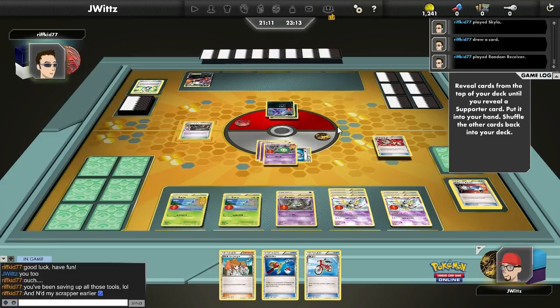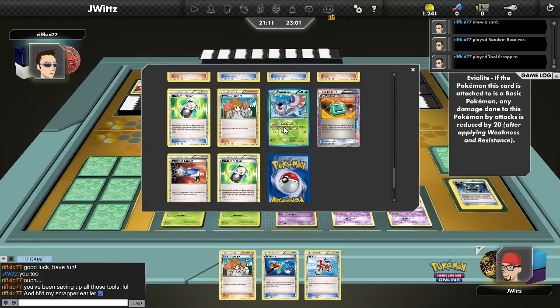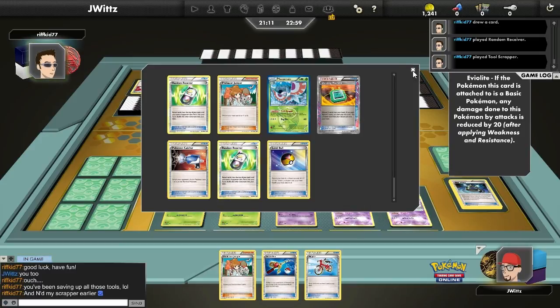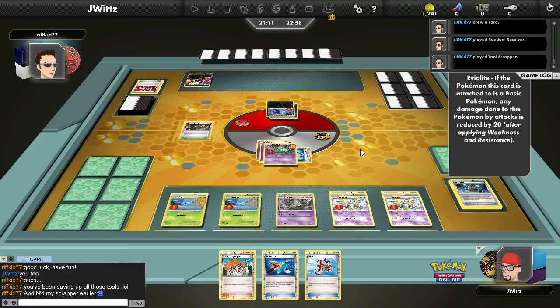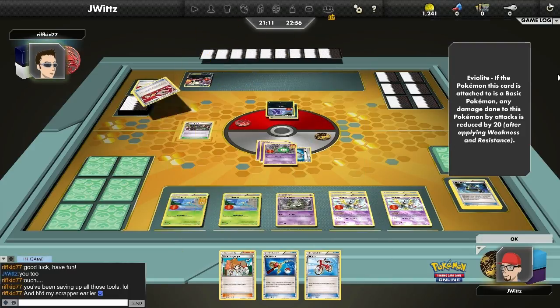I'm definitely not happy to see my Tool Scrapper go. He's trying to decide his two tools. One of the things I really hope he discards is the Bangle — I want to keep that in play. Looks like I did; he gets rid of the EXP Shares, which is interesting. Either way, when I get knocked out from poison coming into my turn, I'm not going to be moving any energy because it wasn't attack damage. I'm okay leaving the Shares right now — I need to hit a Psychic energy and I'm good to go.